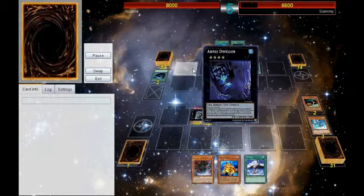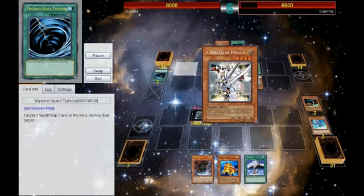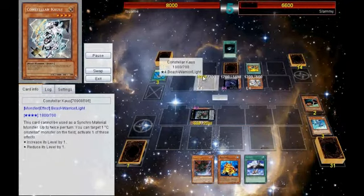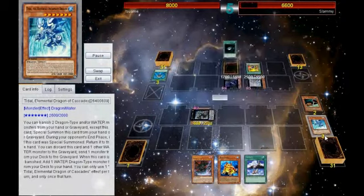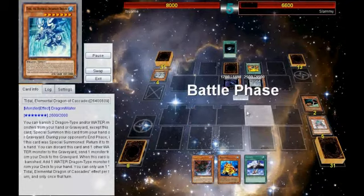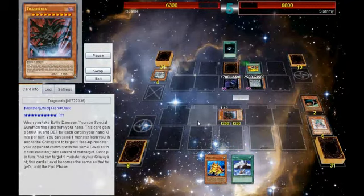He goes Deneb and for some reason chains the Pistol's effect at that point — I don't understand. Then Monster Reborns the Pollux and summons Khaust, pumping them both up to level five to get Pleiades. He uses Pleiades' effect to bounce my card, then swings for 1700 because I dropped Tragoedia. He then destroys it with Pleiades. So I have Swap and Salvage in hand, which just adds to extra abuse.